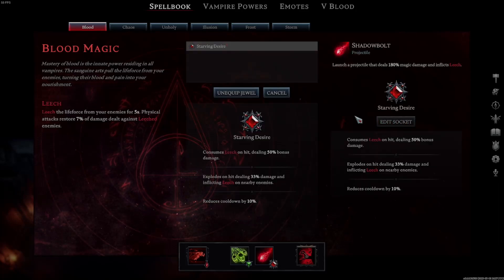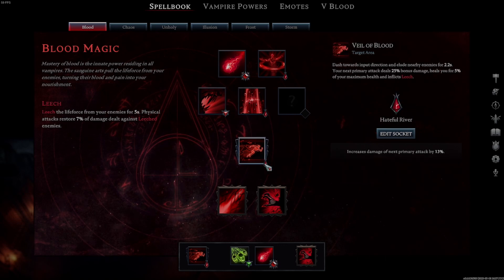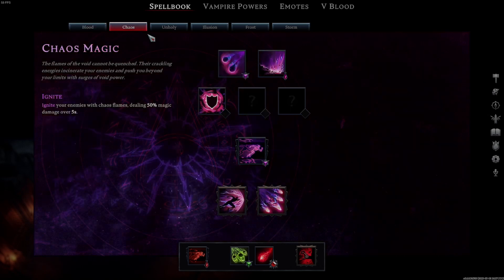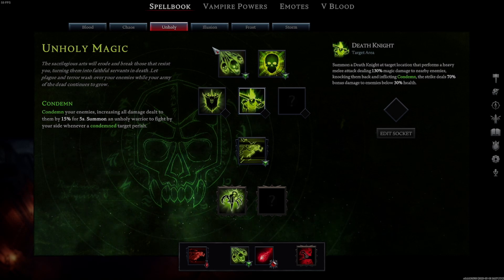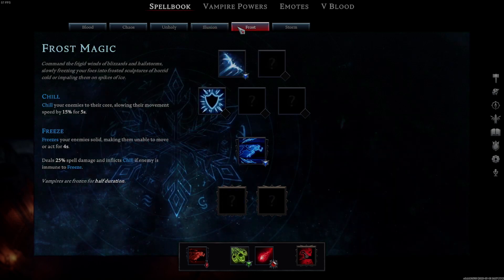Stunlock Studios has also reworked the magic in the game. All the spells from each magic type now have a specific status effect for that type — for example, blood magic causes leech, illusion magic causes weakness, and storm magic causes static. These help really differentiate the magic types better than the small aesthetic changes that used to tell them apart. There is now also a new magic type: storm magic, which is all weather or electricity based.